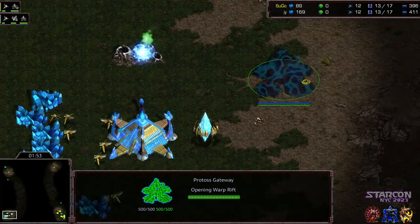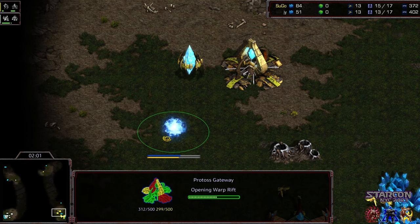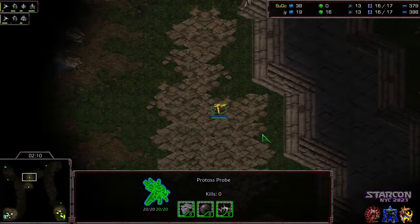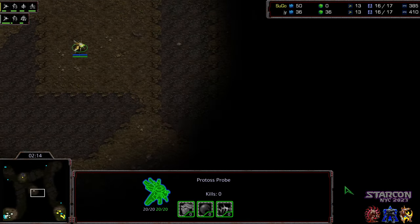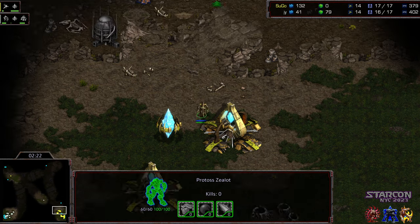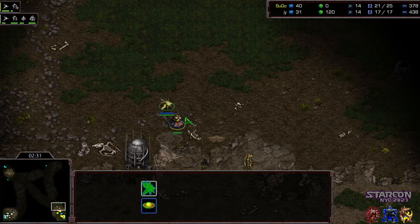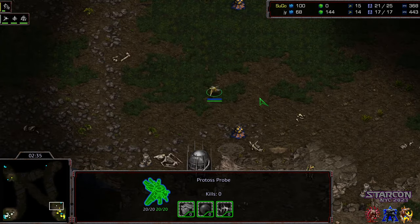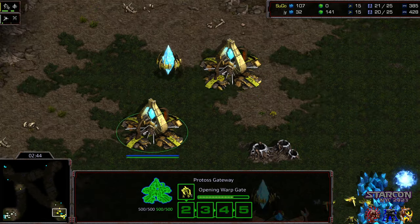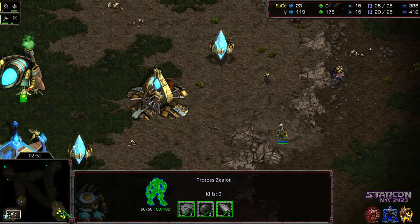We'll see how it plays out — oftentimes this is a test of early game micro. Many times doing the two-gate opener, if you just dedicate the initial three zealots — or sometimes between three and five — you can kill enough probes and still end up economically ahead. It looks like it's going to be a five-zealot dedication rather than three from Sugo. That gas timing is a pretty good indicator.